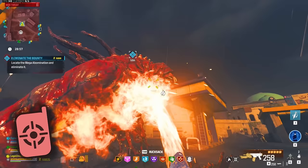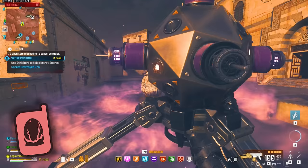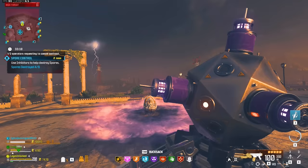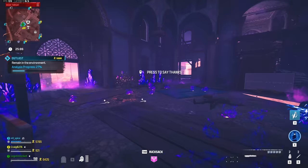We're going to do HVT and big bounty contracts because with a fast killing weapon you can get through these super quickly. We'll also do deliver cargo contracts because these are simple. And we'll do tier 3 escort contracts — if you know what you're doing, you can pick up the inhibitors, throw them down, and get them done fairly quickly. We're skipping outlast contracts, safe contracts, and regular escort contracts because these just take too long.